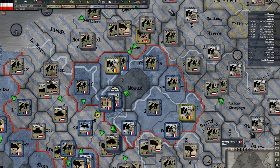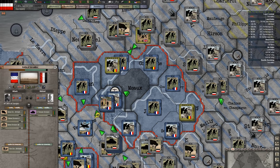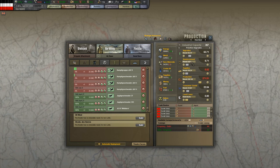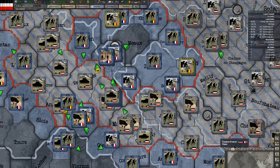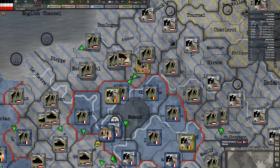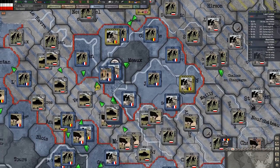Let's see what we can do to begin reducing this pocket. We'll probably just want to push this way. Oh, these guys are under attack, but we have an armored division moving in, so that's going to be fine. And that should be okay, so let's get this assault started.